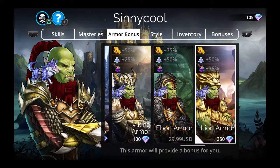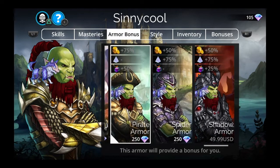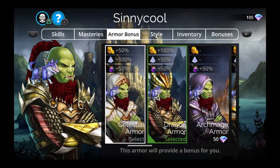Another option is the Death Knight Armor, but this costs real money — about $50. It gives plus 100% to gold, souls, and XP. I've never spent any money on this game, but if you have the extra money to spare, this is probably the best thing to buy. If you're a little cheaper, you can get the Pirate Armor for 250 gems — plus 75% gold — but you might as well just save up for the Dragon Armor instead.